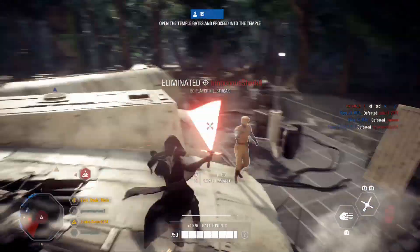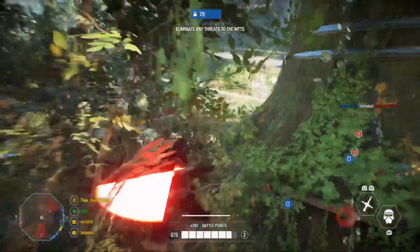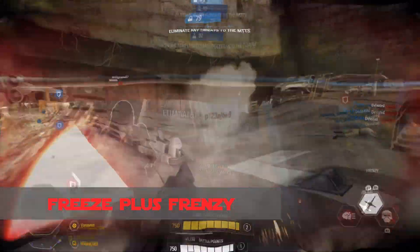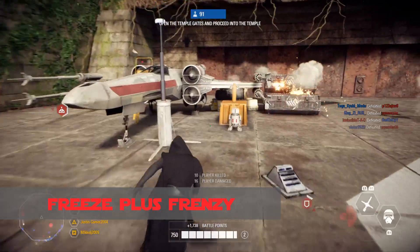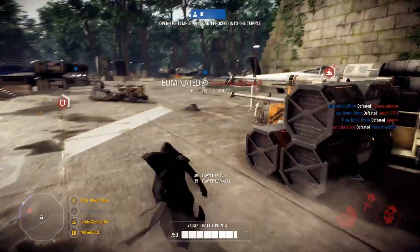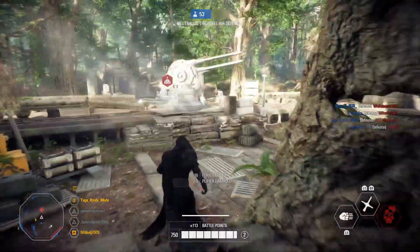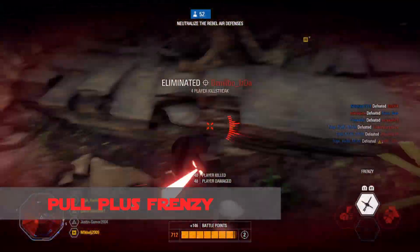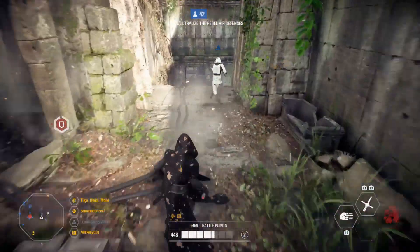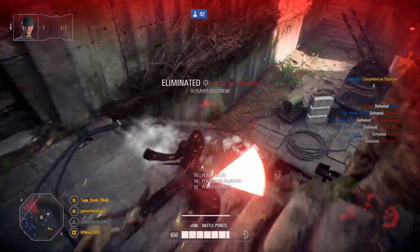Freeze plus lightsaber attack: Freeze an enemy and then lightsaber attack him. For all infantry except heavies, one lightsaber attack from behind is enough to dispose of them. For more powerful enemies, you will have to keep attacking. Freeze plus Frenzy: Freeze one or several enemies and then use Frenzy to dispose of them or at least the majority of them. Pull plus Frenzy: Pull one or several opponents towards yourself and use Frenzy while they are still vulnerable, to dispose of them or do maximum damage — especially effective against reinforcements or heroes.